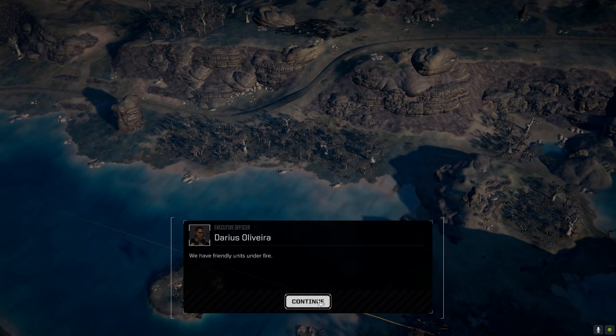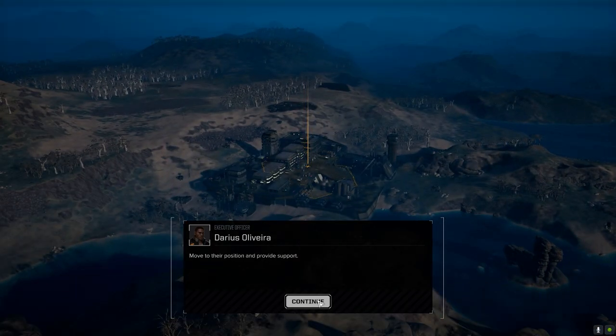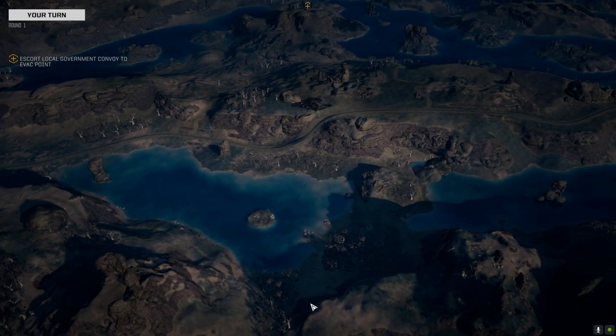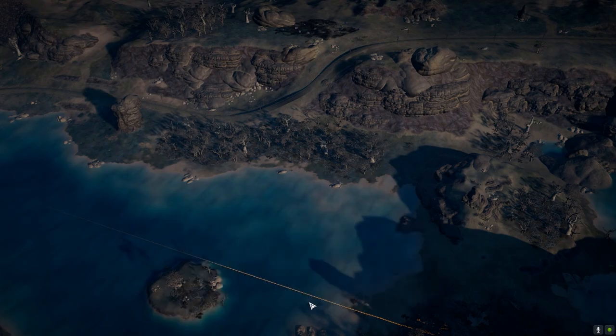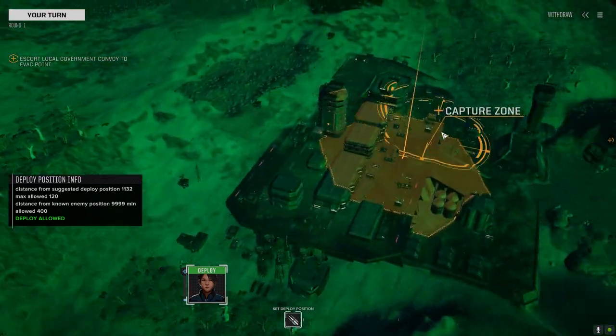Command interface initiated. All right, units are under fire. This map — okay, we go up this hill over here. I don't really like this map but let's see what happens. They're probably on... no, they're not on the base.